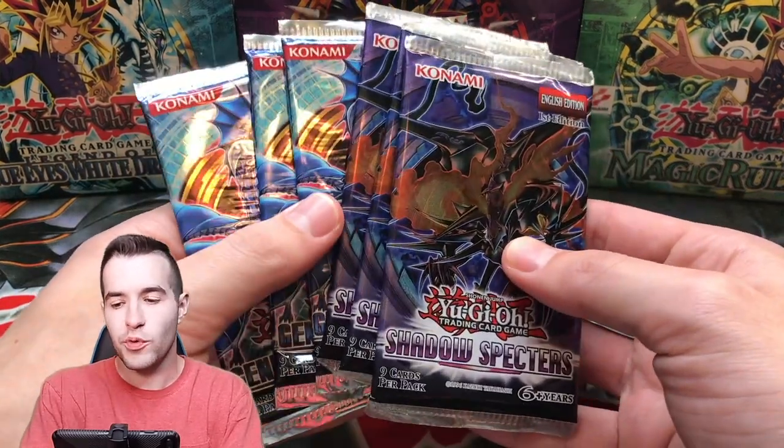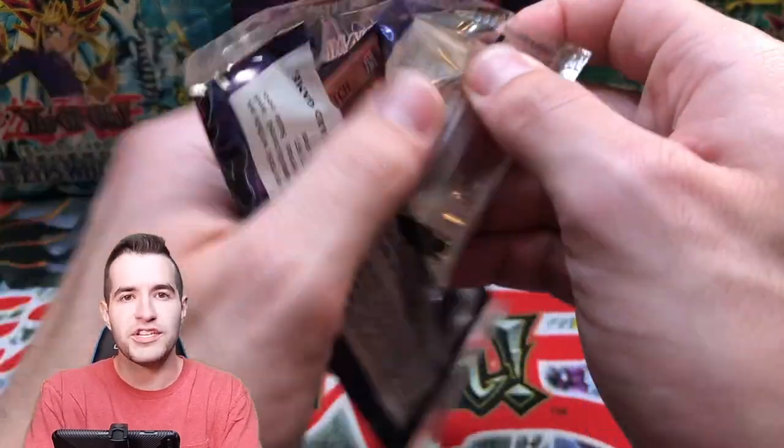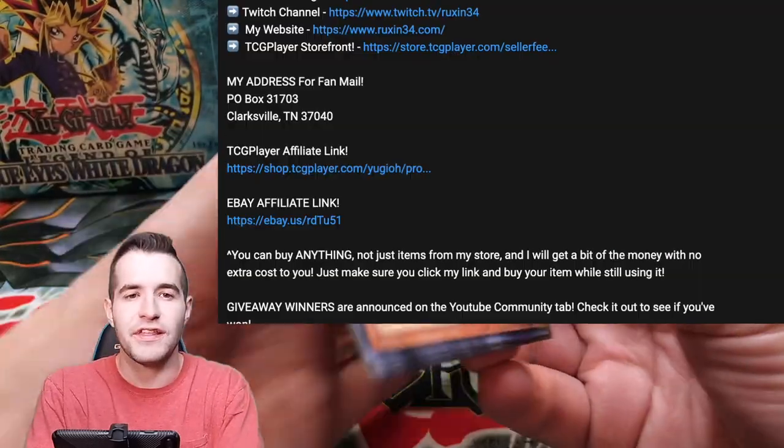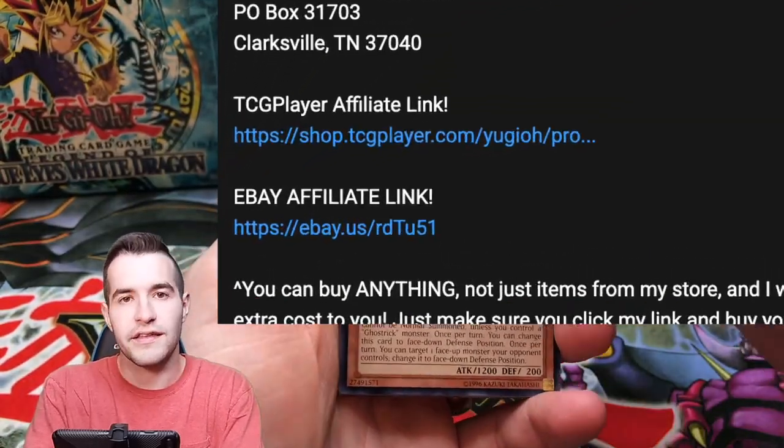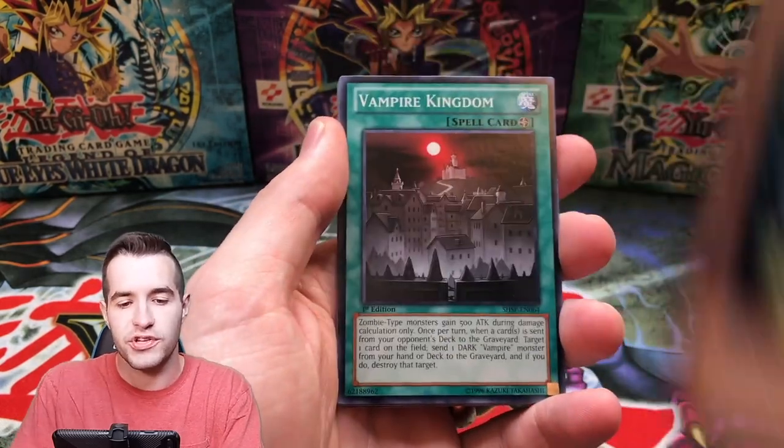Let's open these up first, then we're going to open up the tin. This tin is for Hector, by the way. Hopefully we can pull something good for Hector. If you guys want to support my channel, don't forget to check out my eBay affiliate link down below — you can click that, buy anything on eBay, and it supports my channel at no additional cost.